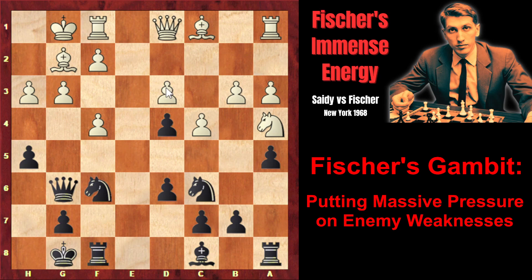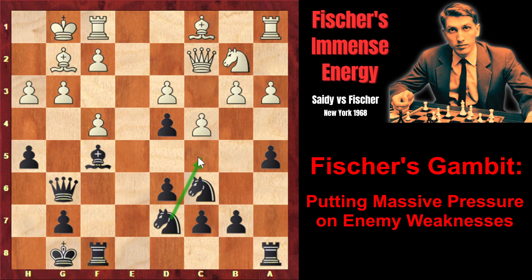Queen g6 — the queen is attacking d3. The knight moves to b2 of course, and now the bishop also attacks the pawn. Both the queen and the bishop are attacking this pawn. Queen c2 — so the pawn is defended twice. That means it should be attacked for the third time, and that's exactly what Fischer did: knight d7. The knight is rerouted to c5, from which it will attack the pawn. That's why white played rook e1, vacating the f1 square for the bishop, and the bishop from f1 will defend the pawn.